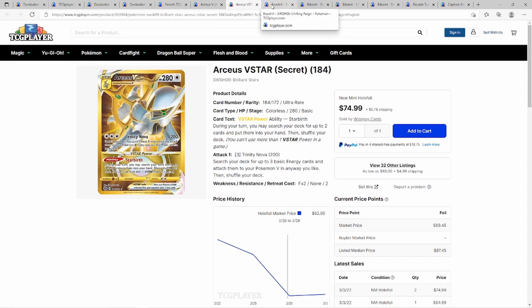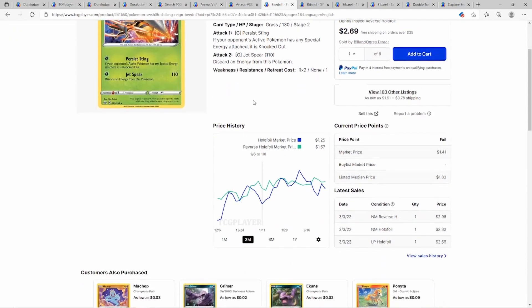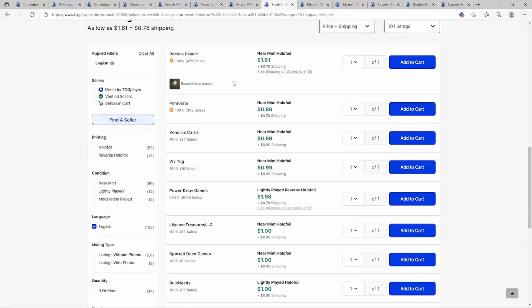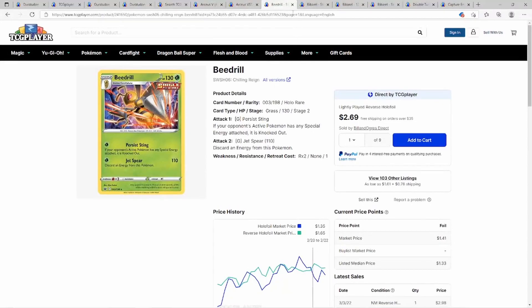Moving to non-V Pokemon that are popular: Beedrill from Single Strike was in the cool deck of the weekend — the Arceus Flygon V Beedrill deck. Beedrill has been floating around two dollars for a while. Sold listings show three dollars but going down you see dollar-fifty, two dollars. Don't pay more than two to three dollars for now unless you're at an event with no other choice.